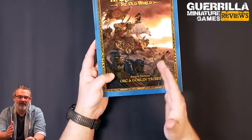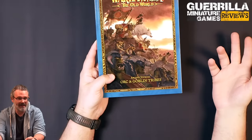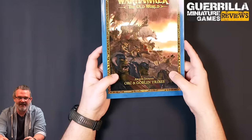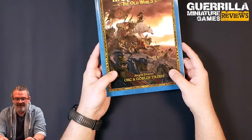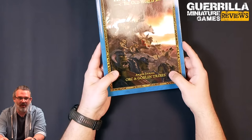So what is this book? Much like the previous two arcane journals, this is an alternate pair of army lists expanding the Orc and Goblin Tribe Army list that's inside the Ravening Hordes, which is the bad guy book for Warhammer the Old World. It gives a way of playing a mounted Wolf Rider style army and a troll army.